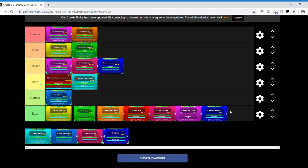Stereo Madness — some people say it's actually harder than Back on Track, but I disagree. Back on Track is more complicated overall: tighter ship spaces and more complex cube timings. In Stereo Madness, the triple spikes do require a little timing but there are only two of them and they're easy once you get the hang of it. Stereo Madness is definitely easier than Back on Track in my opinion.